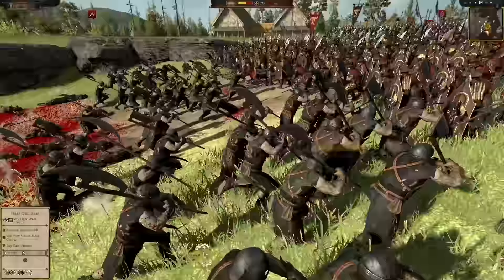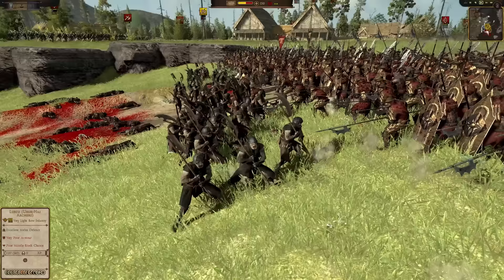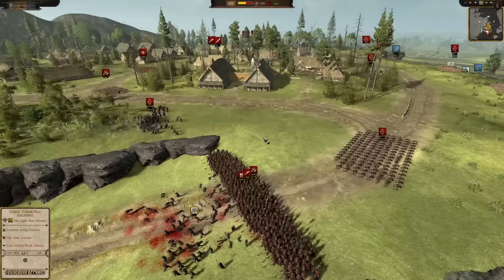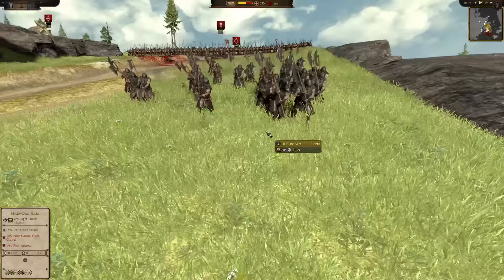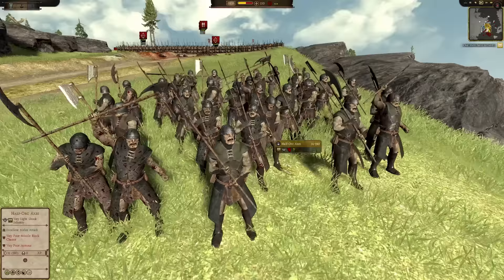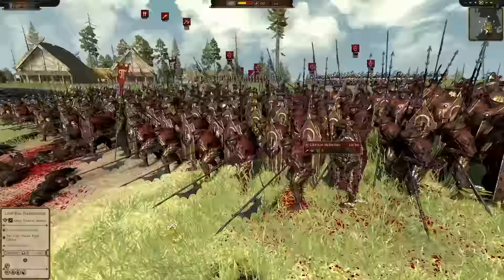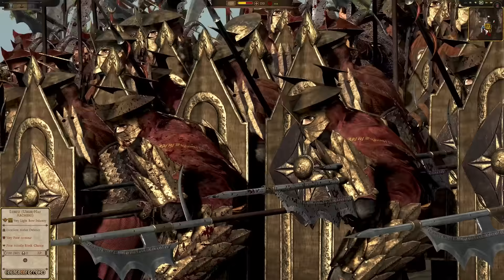Why are they charging this unit like this? They're already dead — they're already breaking. I think maybe they were trying to get the archers to waste their ammo. Maybe they just didn't care about this half-orc axe unit because it's more of a shock troop, a support troop — you want a delayed charge or a flanking charge. You don't want them to go in first unless they're going after archers or a vulnerable unit. You don't want them to charge in pikemen.